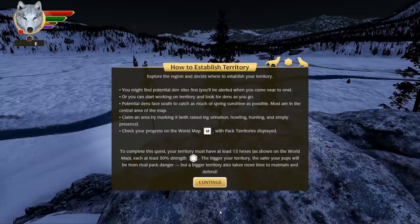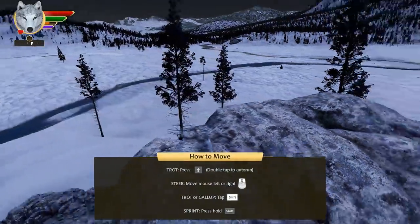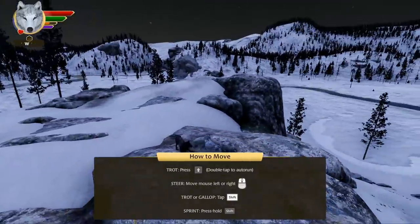Potential dens face south to catch as much of the spring sunshine as possible. Most are in the central area of the map. Claim an area by marking it — so we need to urinate around the area to spread our scent chemicals. Other wolves and animals will know that means 'this is ours.' We need to howl, hunt, and simply be in the area to really claim it as our territory. To complete this quest, our territory must have at least 15 hexes at 50 strength.